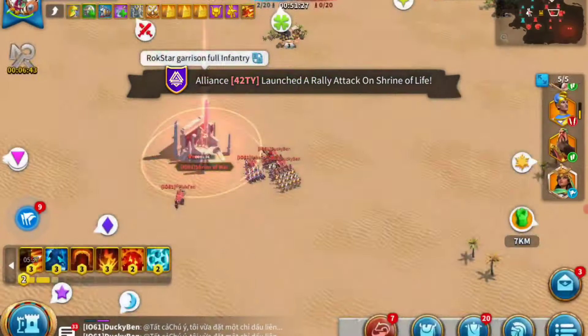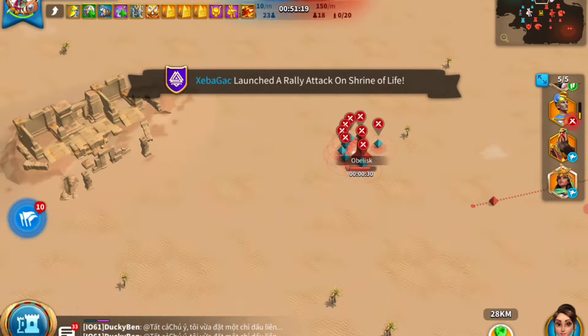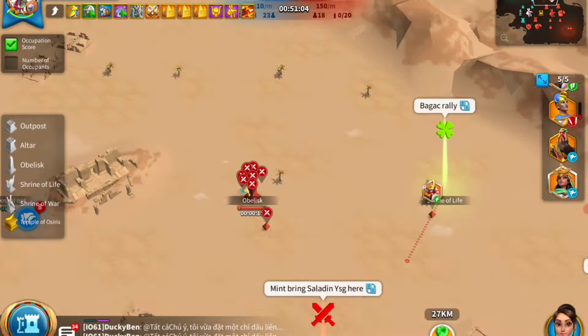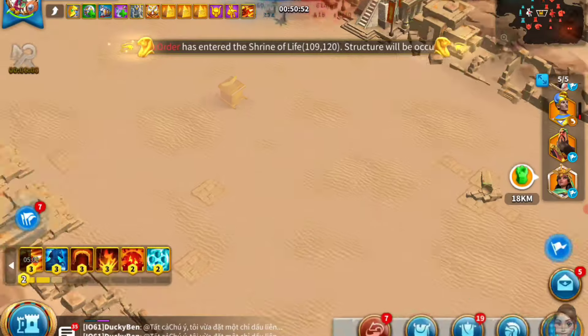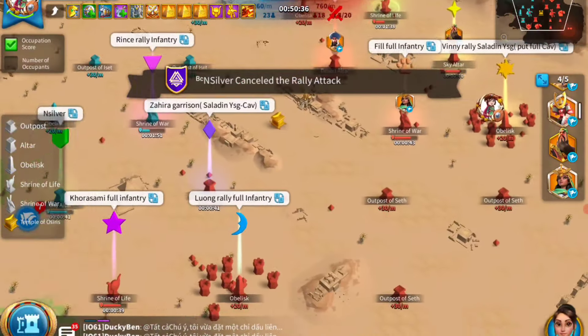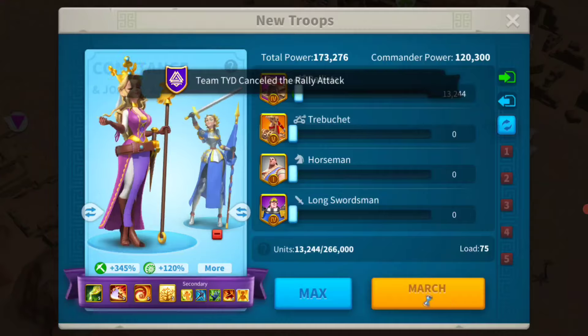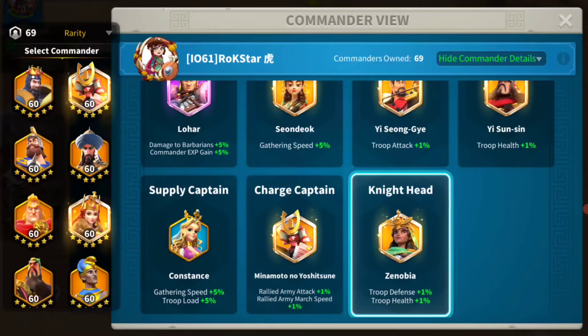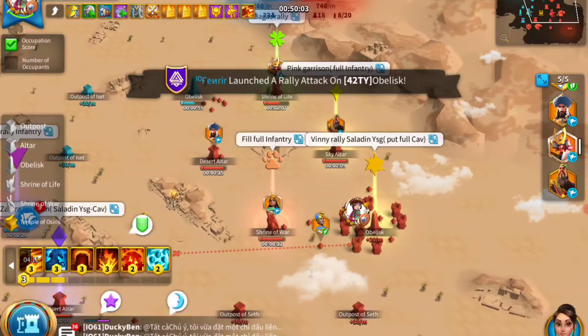20 minutes later you get more teleport spots. We not only rallied our own obelisk but the enemy obelisk as well. Capturing your obelisk is very important because otherwise you don't get teleports, and without teleports you are far from the battle and have to walk a long way — which is not a good idea.